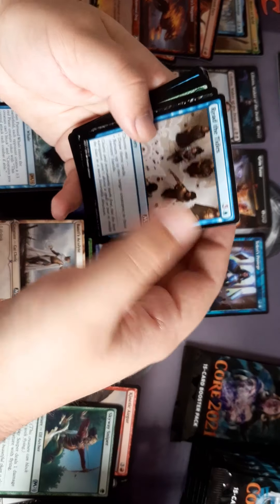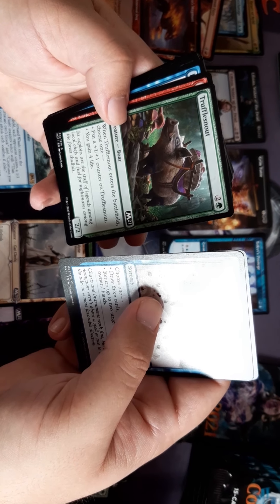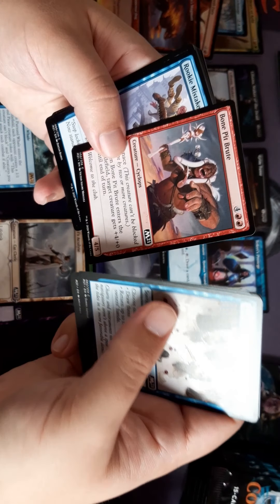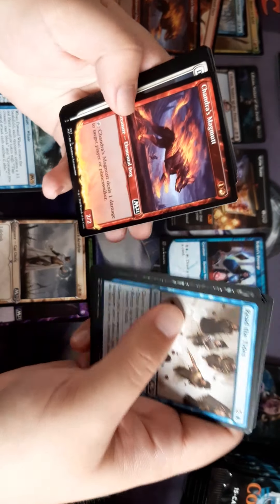Read the Tides. Troll Snout — looks cool, I want that card.